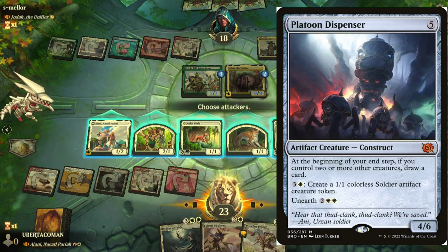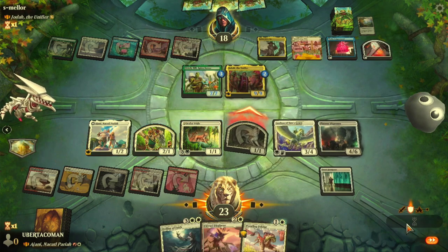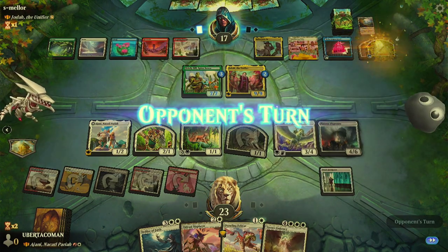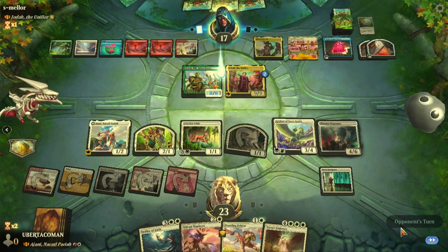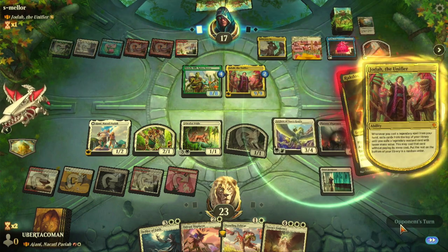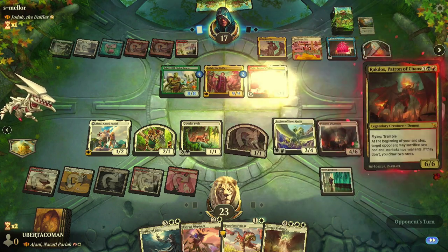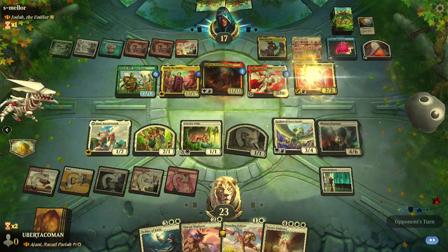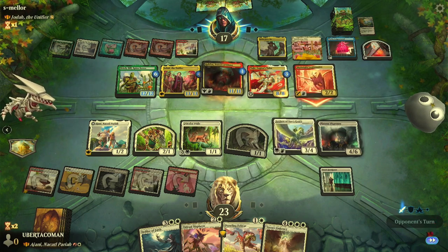I'll use this so I can get more card draw — he draws me cards at the end of the turn. If they had blocked that creature I could have flipped my commander, but they didn't. I still have some blockers so they shouldn't want to attack yet. Now they've got a flyer — Rakdos is a flyer — and they've also got an indestructible, another 2/2, and a little flyer too.